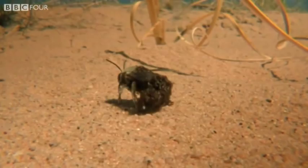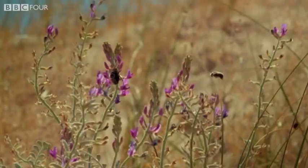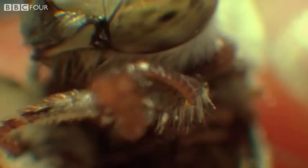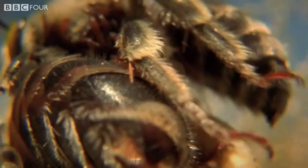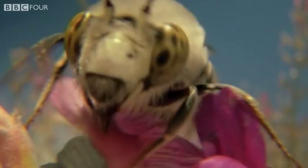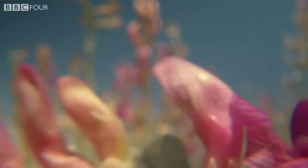Temporarily stunned, he falls to the floor, but quickly regains his composure and heads off in search of another female. While he's mating, his stowaways jump ship. The female then returns to her burrow, where she's secreted pollen for her unhatched young. The blister beetle larvae have reached safety and a ready supply of food.